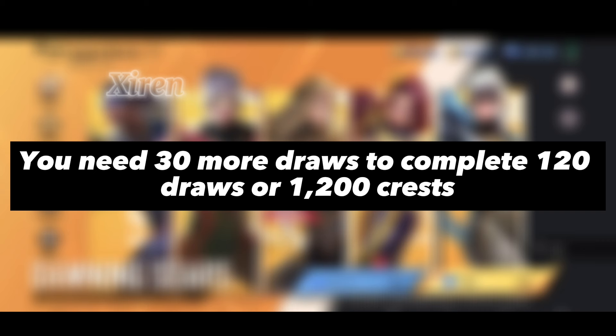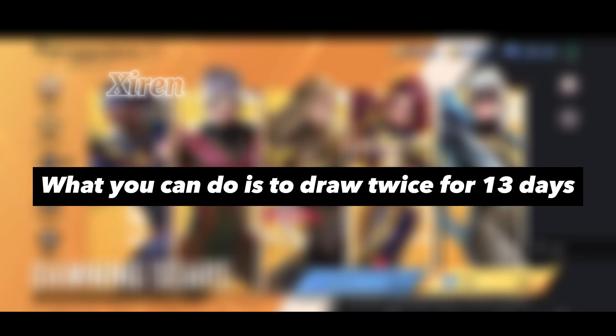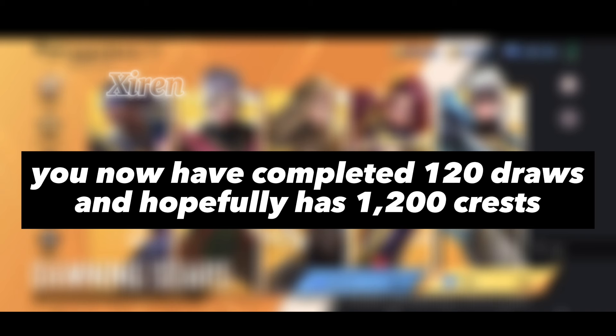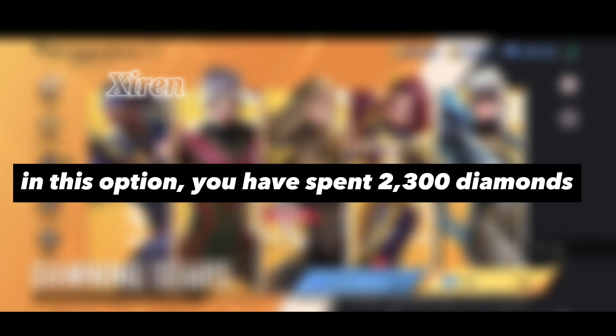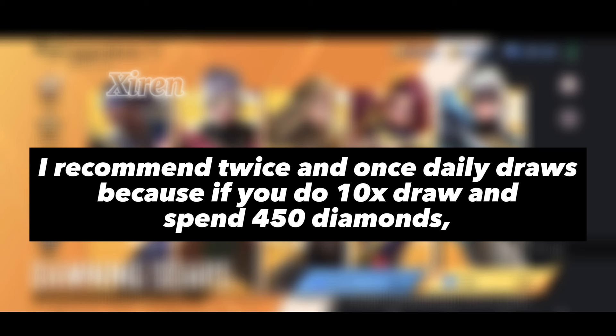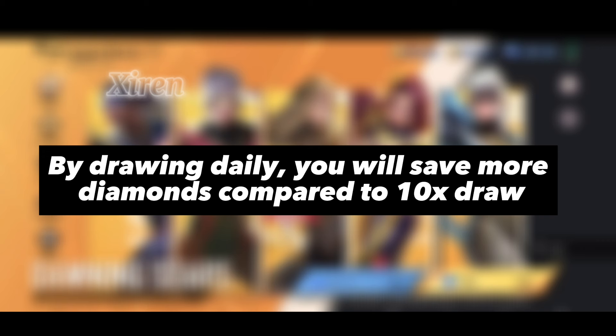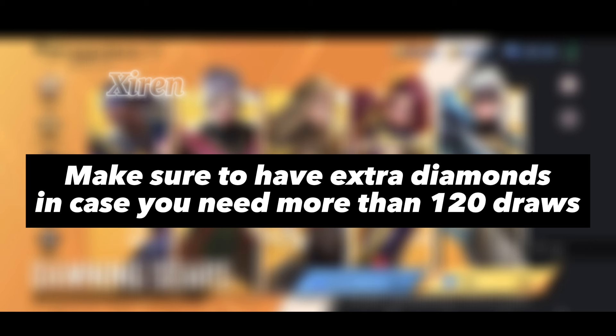You need 30 more draws to complete 120 draws or 1,200 Crests. What you can do is draw twice for 13 days, then draw once for 4 days: 13 draws times 2 equals 26 draws, plus 4 draws equals 30 draws. You now have completed 120 draws and hopefully have 1,200 Crests, spending 2,300 diamonds total. I recommend twice and once daily draws because if you do 10-times draws at 450 diamonds, you will spend 2,575 diamonds to complete 120 draws — by drawing daily, you save more. Make sure to have extra diamonds just in case you need more than 120 draws.